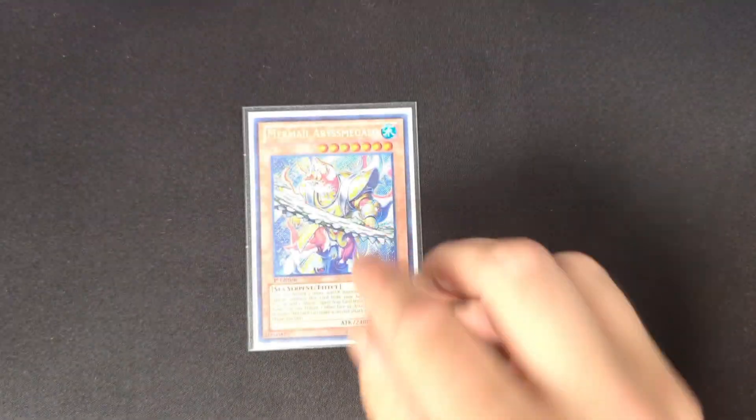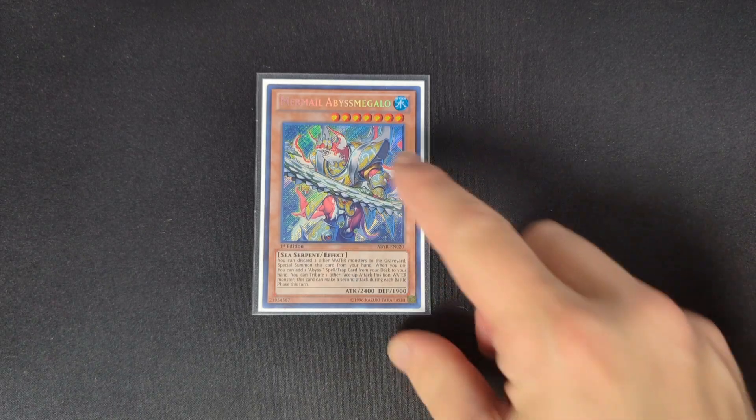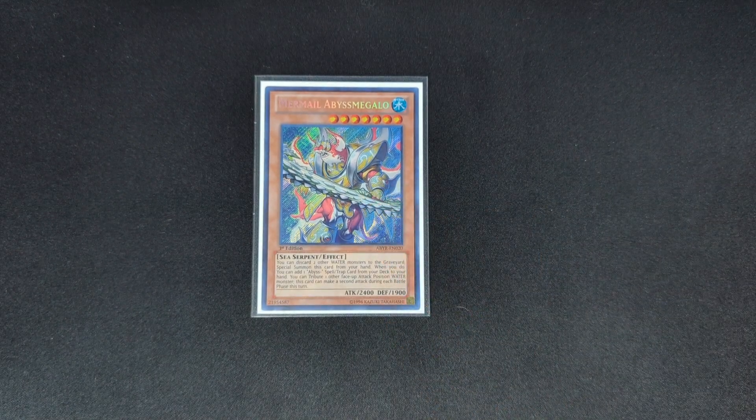Starting off with the monsters, we play one copy of Mermail Abyss Megalo. Some builds will play two copies of this, some will just play one — once I get into the next card I'll explain why. This is one of your better Mermail monsters. You can discard two other water monsters in your hand to special summon it, and when it's special summoned you can add an Abyss spell or trap card from your deck to your hand. It also has the effect that if you tribute another face-up attack position water monster, it can make a second attack this turn, which is really strong since it has 2400 attack.